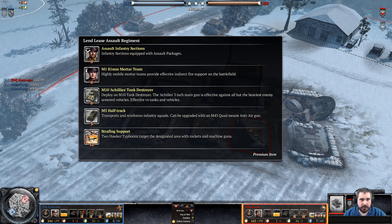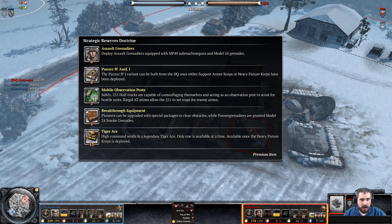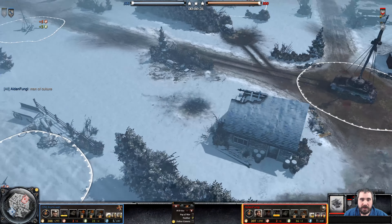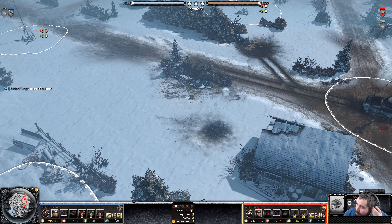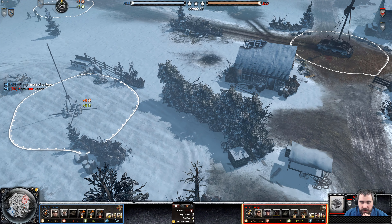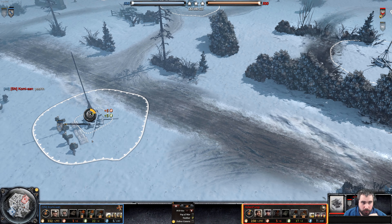We have the Len-Lis Assault Regiment for the Assault Infantry sections, and Shichika Reserves for the Assault Grenadiers. This map is very wide open, and I'm not a huge fan of one of those options at this exact moment. But it could also work for this mortar team — the mortar team being a mobile mortar.